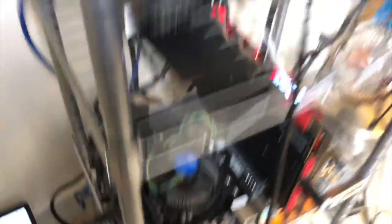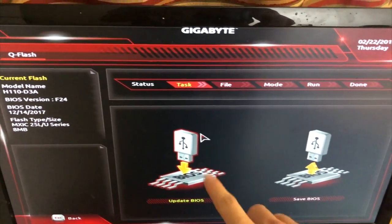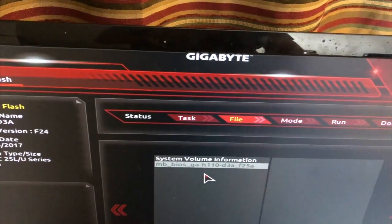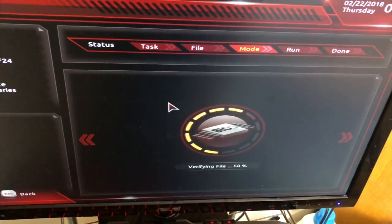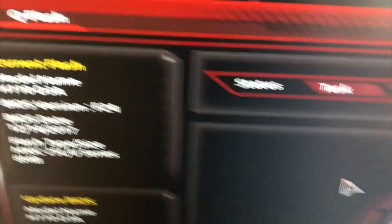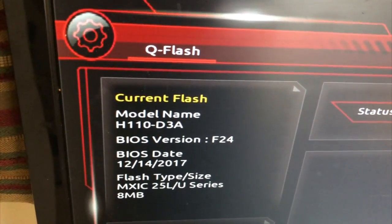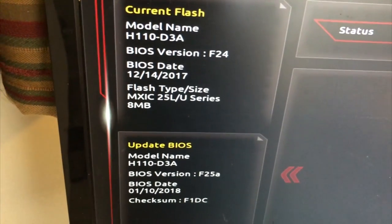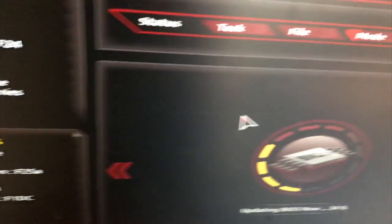Once you've downloaded the latest BIOS to the USB drive, insert the USB into the motherboard and press F8 on the keyboard. Select 'Update BIOS' and then select the BIOS file. It will start updating — the previous BIOS was dated December 14th, 2017, version F24. I downloaded F25, which is the latest. After the update, the BIOS version shows F25A with a date of January 10th, 2018, exactly matching what I showed on the computer.